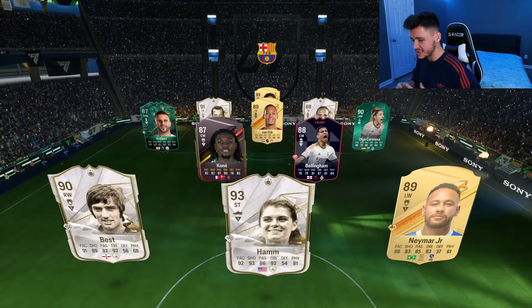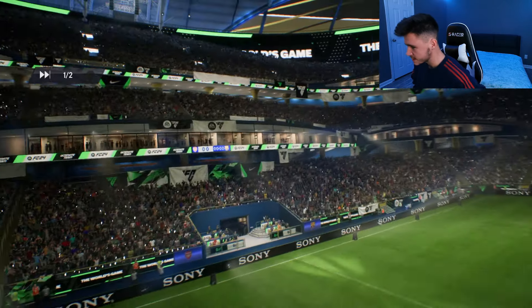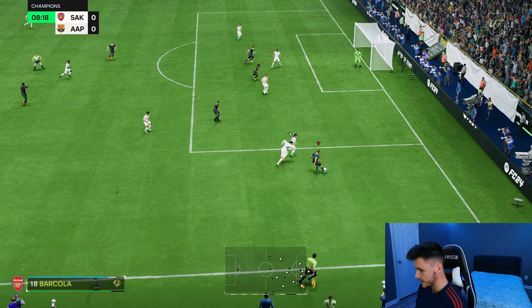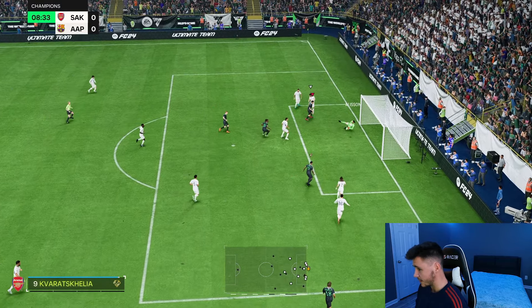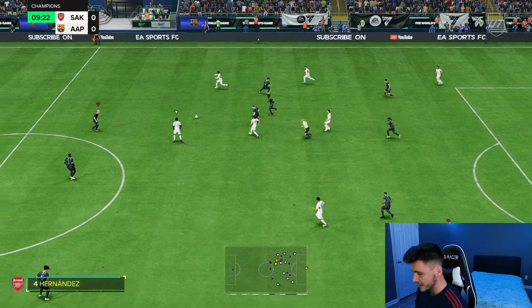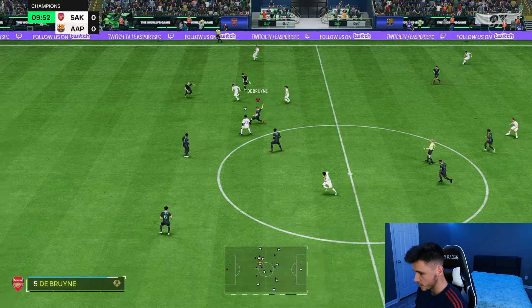Here we are jumping into game number two — so far, so good, man. Such a unique card that's really solid in-game. We're coming up against a really solid team — it is a five back, interesting. Barcola — nice turn, whip it in, decent cross to the back post. We should be scoring right there. That's a phenomenal cross — you can definitely create a lot of chances with him. He's not just a goal scorer.